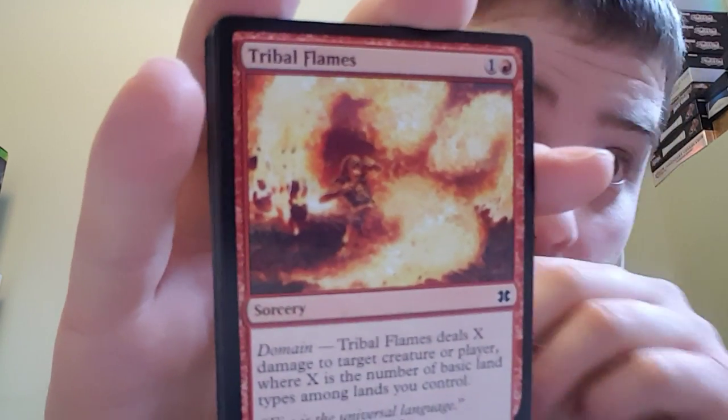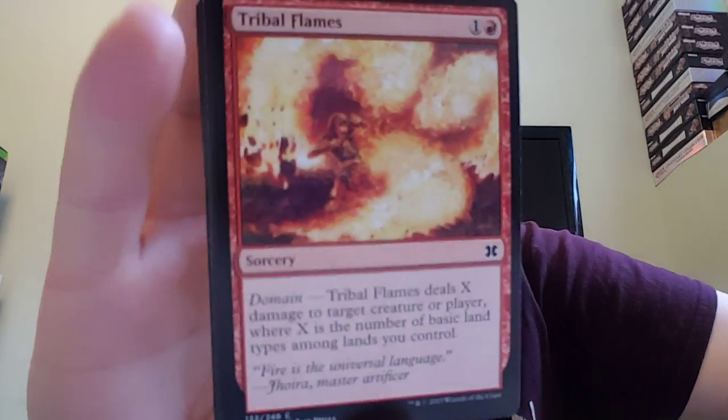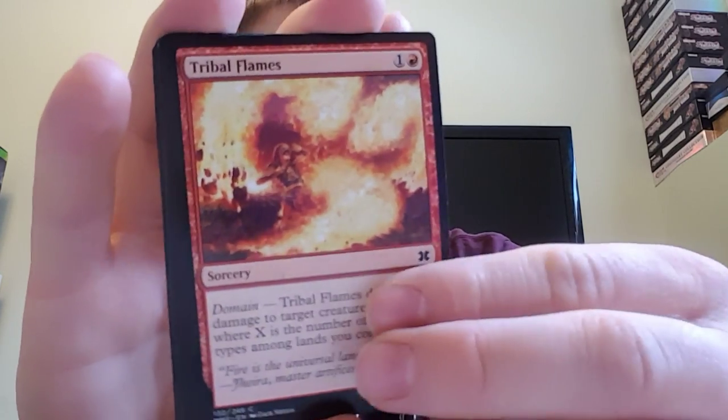Tribal Flames. Sorcery for one and a red, and it has domain. It deals X damage to target creature or player, where X is the number of basic land types among lands you control. "Fire is the most universal language." It is true.